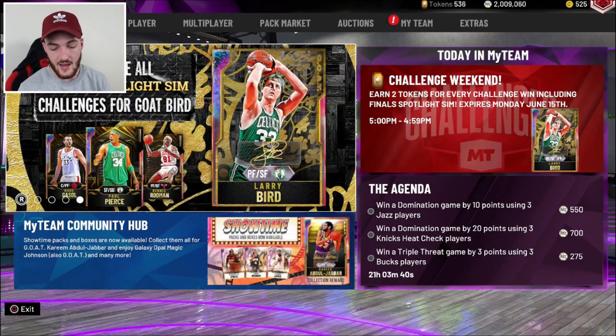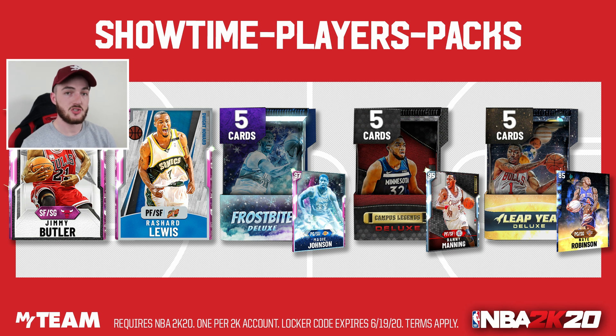The next locker code has two free pink diamonds you could possibly land — there's a Jimmy Butler and a Rashad Lewis, both pink diamonds. They're both outdated but they still make solid cards and you could sell them to make MT if you wanted to. There's also a Leap Year, a Campus Legend, and a Frostbite pack where you can land Magic, Mellow, T-Mac, or Rose. I went for the pack and I'm pretty sure I landed the Campus Legend, which I'm saving in my unopened packs for the next triple threat prize pack opening.